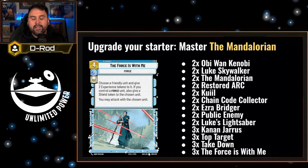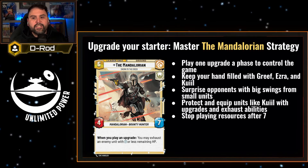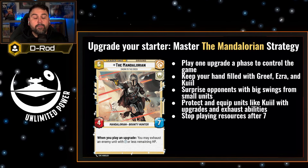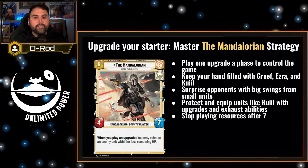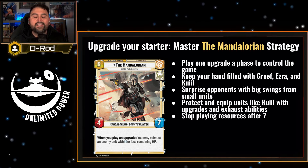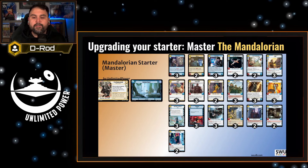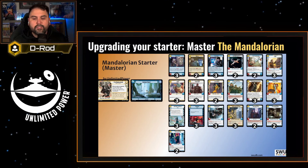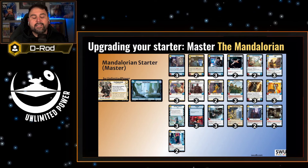The strategy here is to play one upgrade a phase to control the game. Make sure you're not overextending with those bounties. Keep your hand filled with cards like Greef, Ezra, and Kuiil, and use their abilities to give you more options. Surprise your opponents with big swings from small units using upgrades. Protect and equip units like Kuiil with those upgrades and exhaust abilities, and stop playing resources after seven. There's going to be a link in the description to this deck — and as you can see, there are still a lot of those original staples and some cards from the original starter: Kuiil, Village Protectors, Greef, Grogu, Razorcrest. That way you only have to make a few more additions without completely changing how the deck operates.